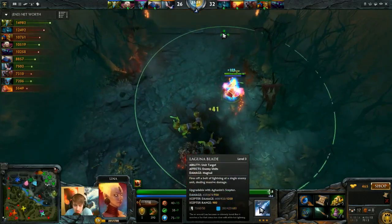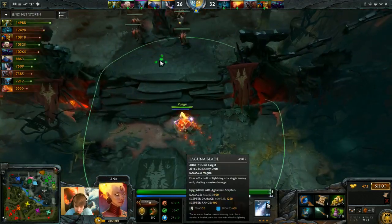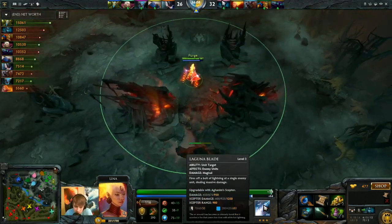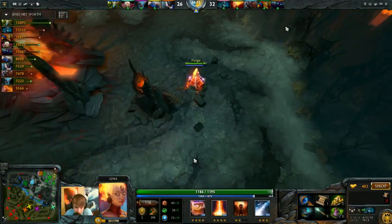My ulti will do a lot more damage - it's like 275 more damage at level 3 ulti. The cooldown also goes down further, and the mana cost goes up to 680. That's 700 mana, about half my mana pool just to ulti. But it's totally worth it.